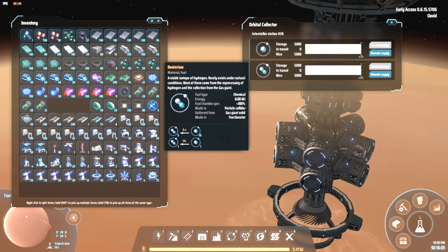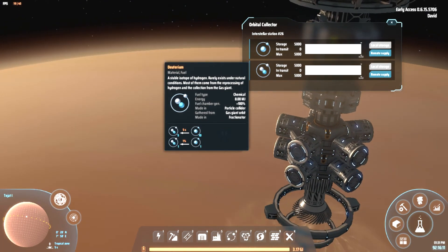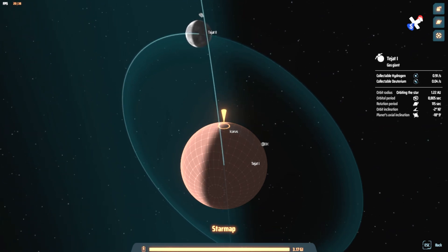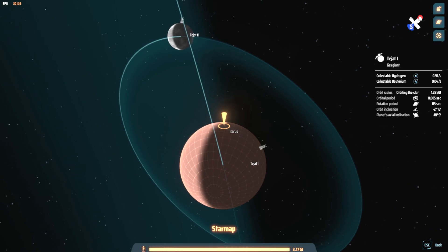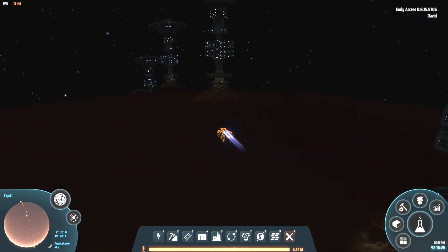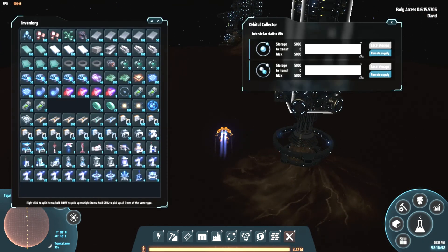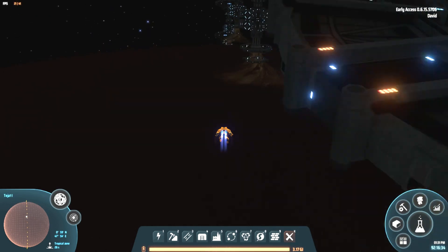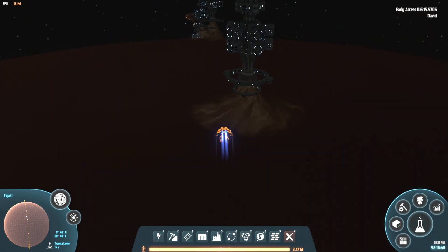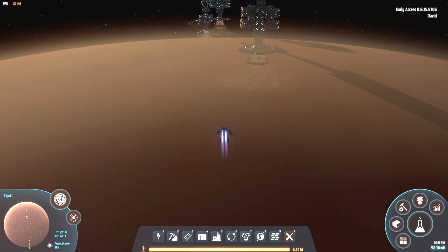The best way I've found to collect deuterium is actually to use a gas giant. You might have seen cases with only 0.04 collectible deuterium and think there's no point, but it's actually pretty effective. You need a lot of orbital collectors, but the rate of collection is about 0.5 per second because there's some sort of multiplier — I think about 10 times faster than listed.